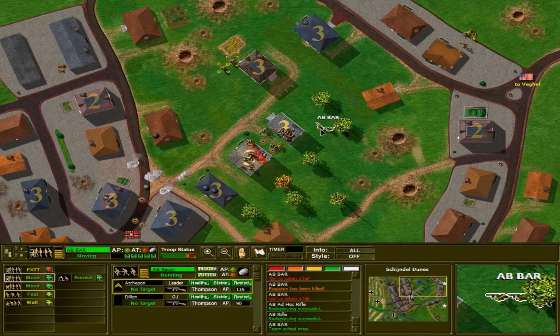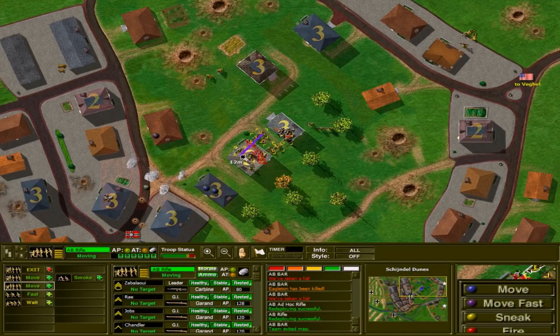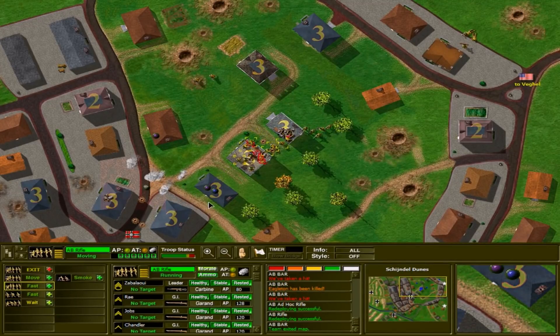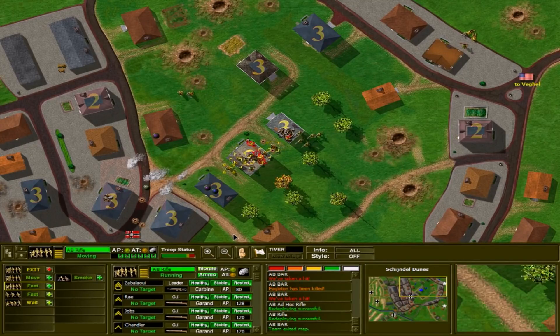We've got our airborne troops of the 101st Airborne attempting to seize this town area — 30 Corps isn't here yet. If we take the town or the dunes, essentially if we take this map, then the Germans will be less of a threat and we'll be able to advance more rapidly.